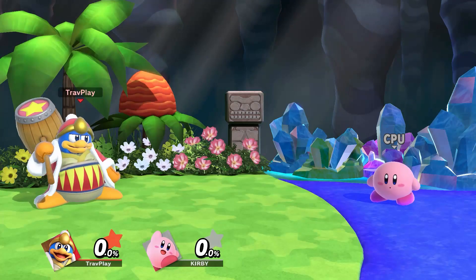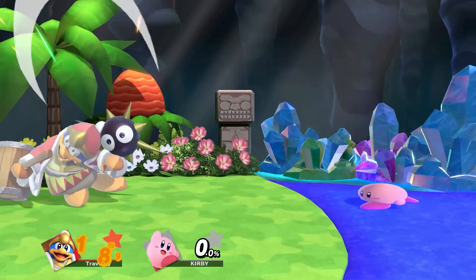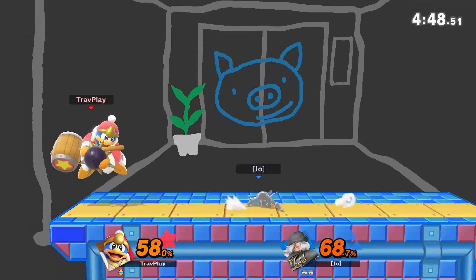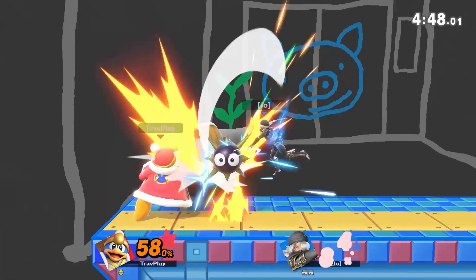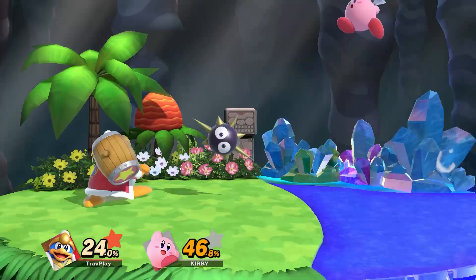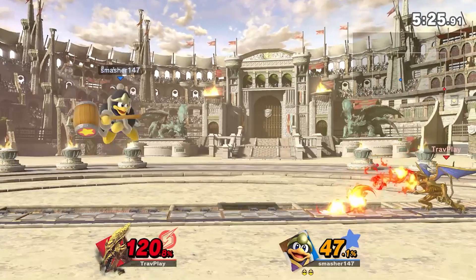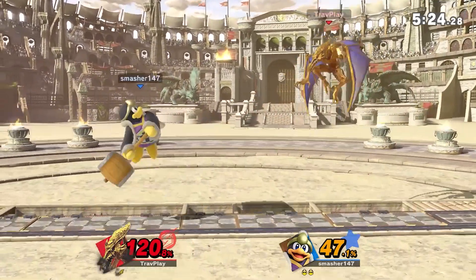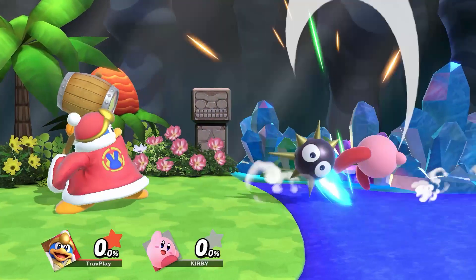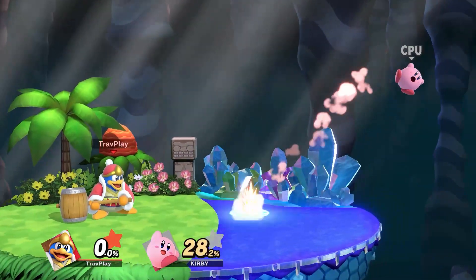Second, hit it. As long as you hit it with an attack that deals at least 2% damage, it will reflect the Gordo, which can now hit King DDD. But this option is very risky because you could miss the Gordo and get hit instead. It's best to hit with a large disjointed attack like a sword or a projectile. But there's another problem — there's a good chance King DDD will anticipate you hitting the Gordo back. He can hit it, inhale it, or even reuse his side special to catch it and slug it back at you.